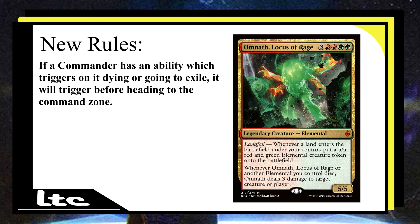One of Omnath's abilities is: when Omnath, Locus of Rage, or another elemental you control dies, Omnath deals 3 damage to target creature or player. Now, before this rule change, when Omnath was destroyed and you put it in the command zone, it would not trigger that ability. But because of this new rule change, it will also trigger that lightning bolt effect. That 3 damage could be very important, especially in an Omnath deck — it could be 6 or 9 damage depending on damage doublers. Now people will just let Omnath die because they can get it back from the command zone.